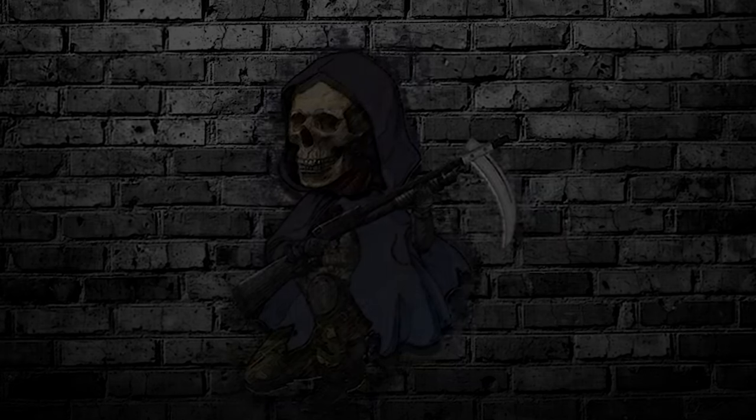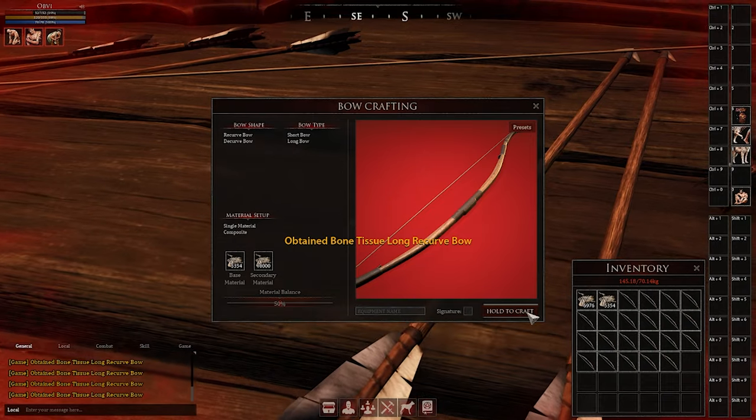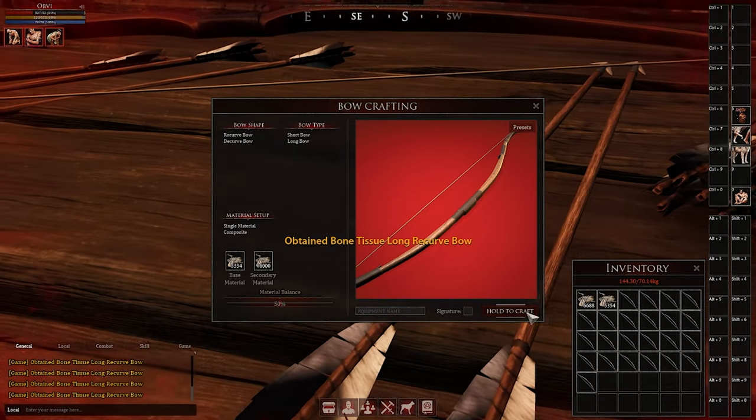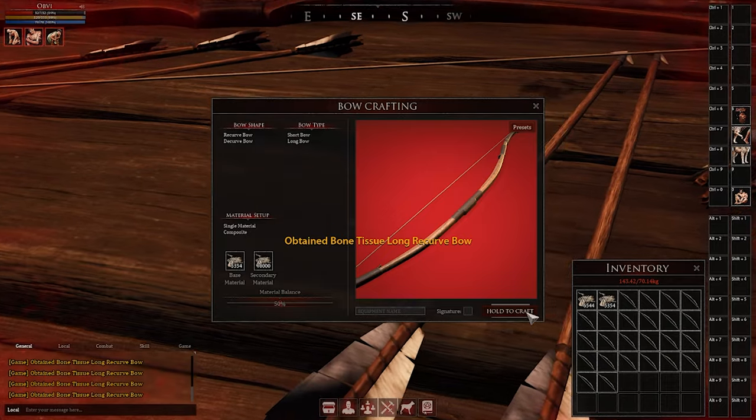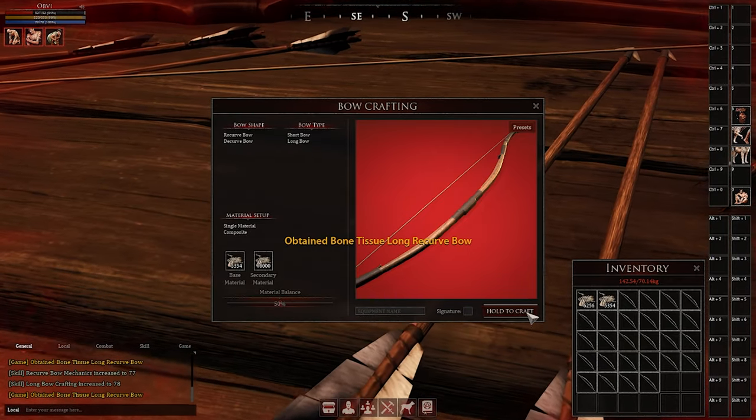Moving on to the best way to level up your crafting skill — in Mortal Online 2 you have books for crafting, so definitely read those and you get that passive skill gain. On top of that, I like to gather a ton of materials and just craft a bunch in one session.